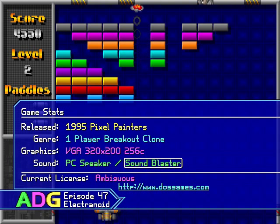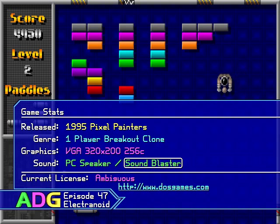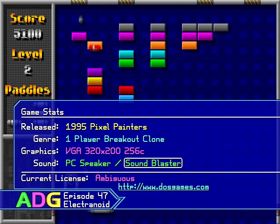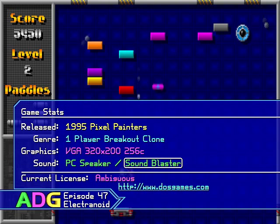Pixel Painters kind of died while this was still in effect. There are websites you can obtain the full version from that only host legitimate downloads, such as www.dosgames.com, so it makes it very confusing whether or not it should be considered shareware or freeware at this point, especially since there's no longer any way to register the shareware version.